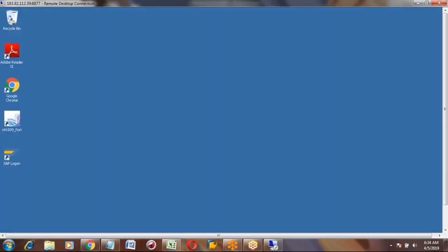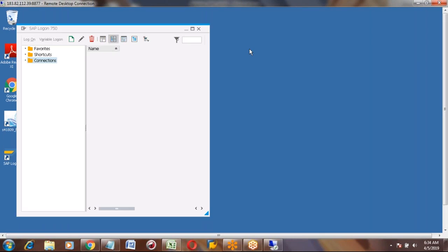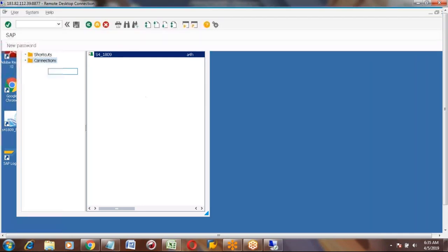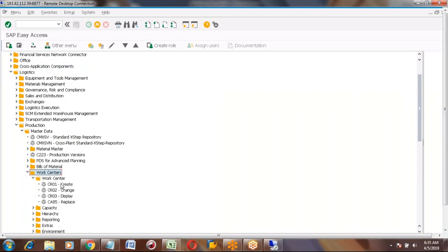Are you able to see my screen now? Okay. So I'm opening the SAP. I will show you how to create a work center and the different fields in work center. The menu path is Logistics, Production, Master Data, and Work Centers. Work Center, Create.